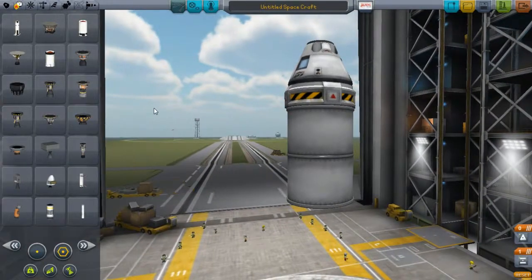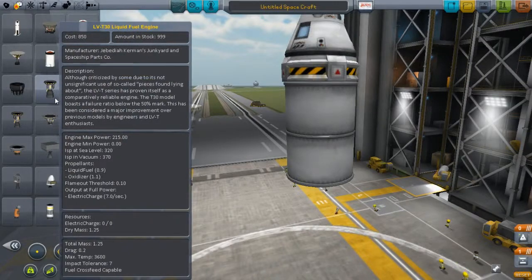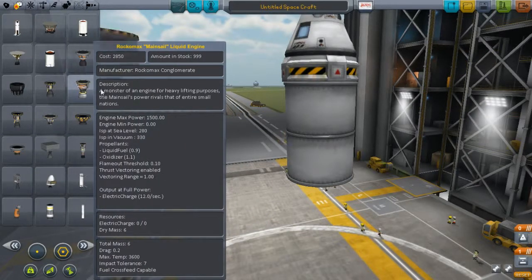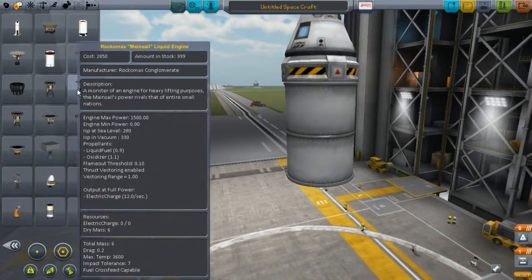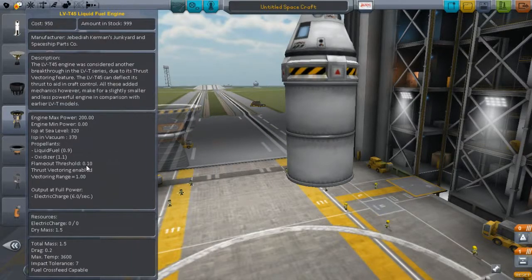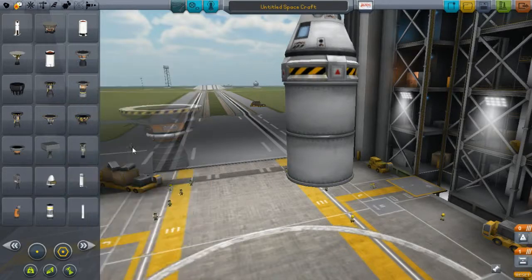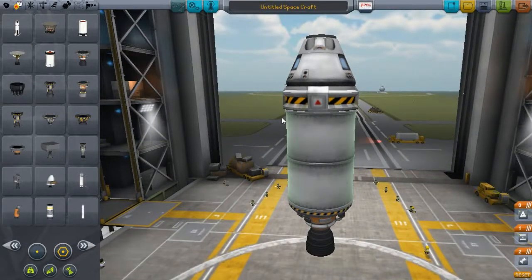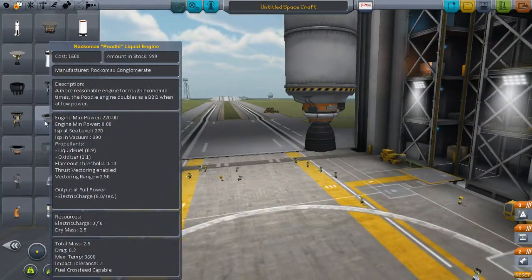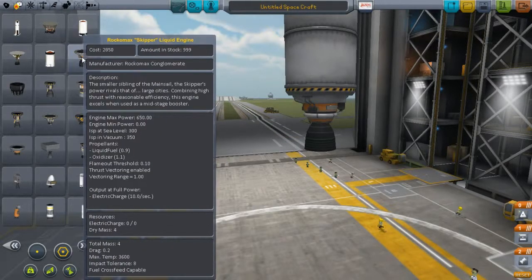The next thing we need is an engine — I like to call it the nozzle where the hot gas is released. There are quite a variety to choose from. The Mainsail is unnecessary here because it doesn't have very good ISP in vacuum. My recommendation is either the Skipper or the Poodle liquid engine. In this case it won't hurt to use the Skipper, because with a big tank we need a bigger engine to generate more thrust. The Poodle wouldn't do much — it only has a max thrust of 220 versus the Skipper's 650.